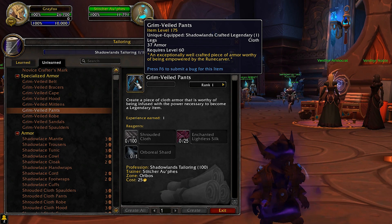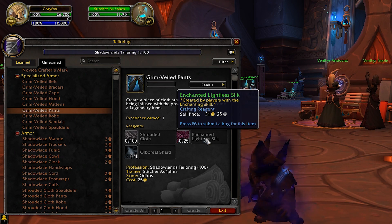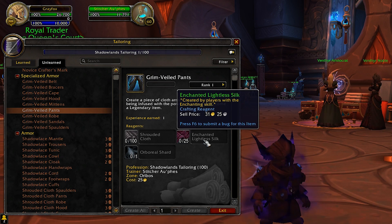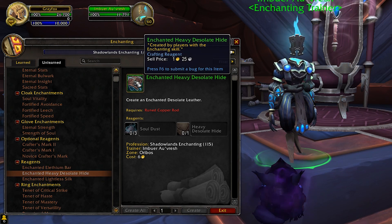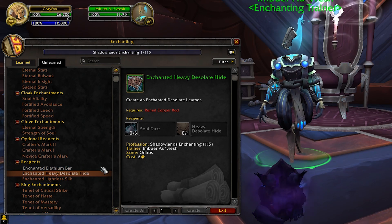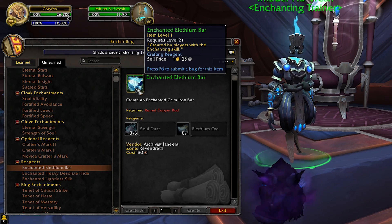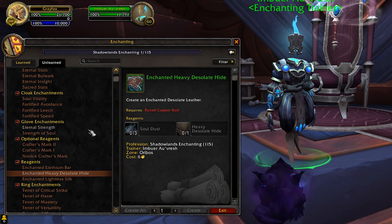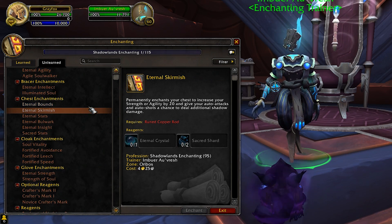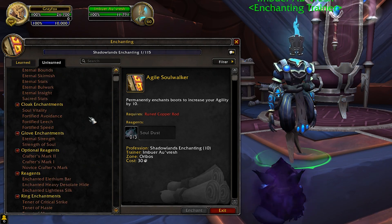If you want to talk about which professions will make you a lot of money, probably Enchanting. Enchanters make enchanted versions of crafting materials — like Enchanted Lightless Silk, Enchanted Leather, and Enchanted Ore — on top of all their regular enchants. Enchanters are going to be in a really good spot coming into Shadowlands. Nothing too dramatically different with enchanting, but the enchanted materials angle is strong.